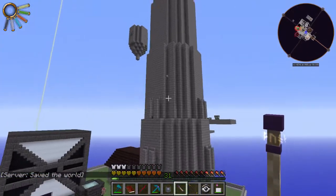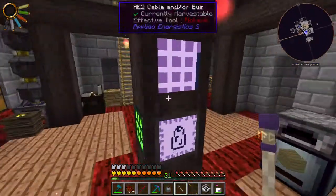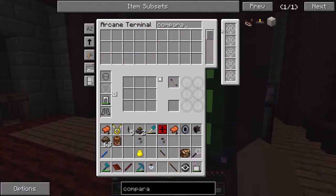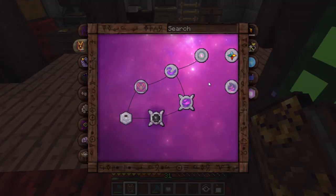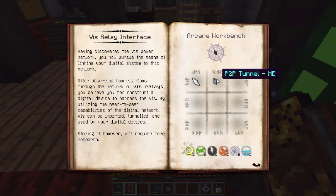There we go - I knew I was looking for something. That lich guardian distracted me. Let's go ahead and put the scepter in there - that's two. We also need to make a node; we're going to need a comparator. We got that. We can go ahead and make the transducer. Is there actually a P2P tunnel for this? Let's get the quest book. This is going to be under Energistics - a V relay interface. So we need a P2P tunnel ME.